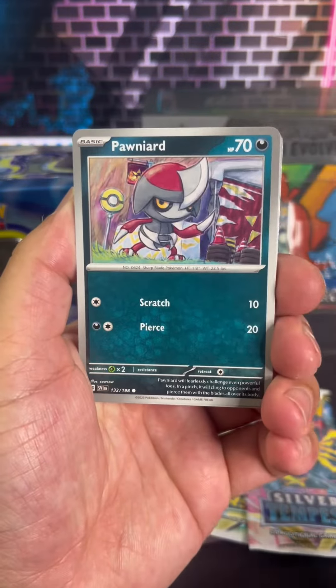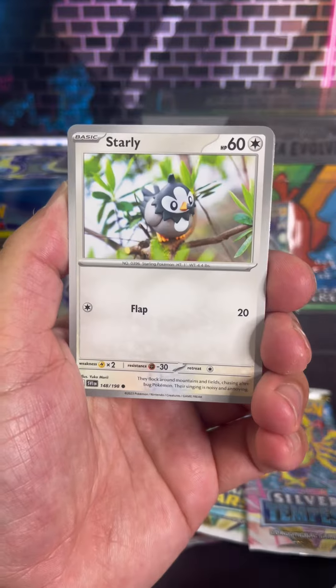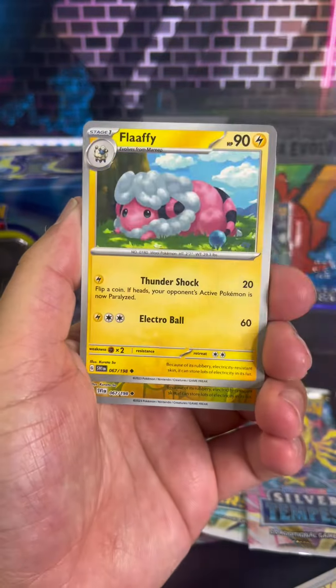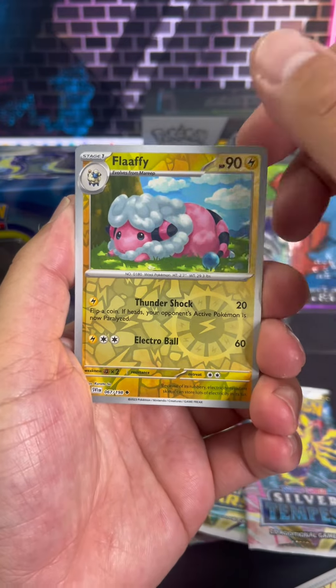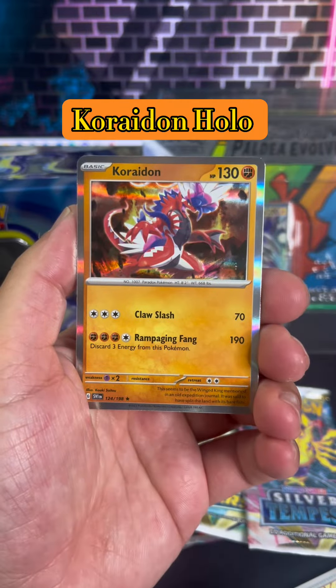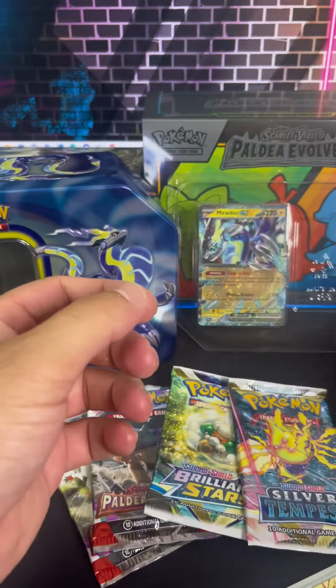All right guys, let's jump into this. So far I've been digging the Scarlet and Violet and Paldea Evolved sets. I'm loving the new silver borders, I'm loving the pull rates, I'm loving the reverse holos they give you. But I don't like pulls like this — a Coridon holo, because I've got a ton of those cards.